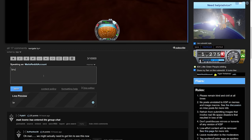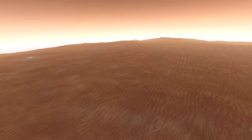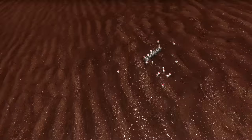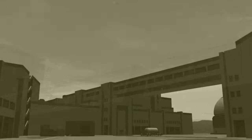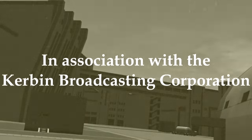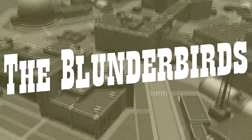Ladies and gentlemen, on a lonely planet slowly springing its way to damnation, amid the incompetence and unrepentance of lesser space programs, one team stands resilient against the herds, putting their lives on the line to aid those previously unaware of the quicksave option. It's the incredible adventures of Jebediah and his crack team of Kerbinons. They are the Blunderbirds — saving the Kerbin race, one stranded explorer at a time.